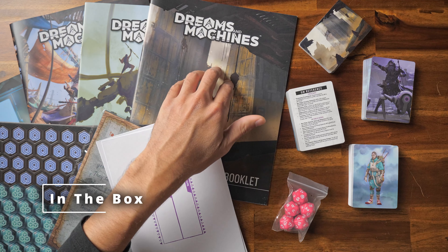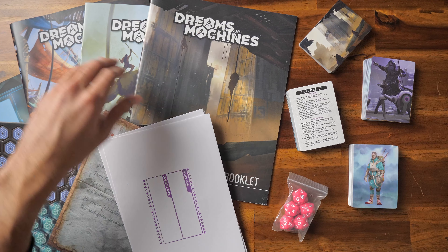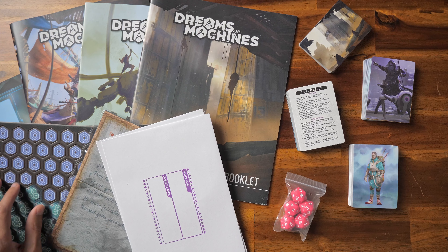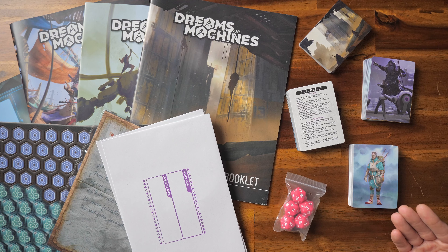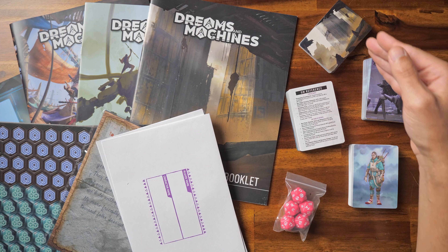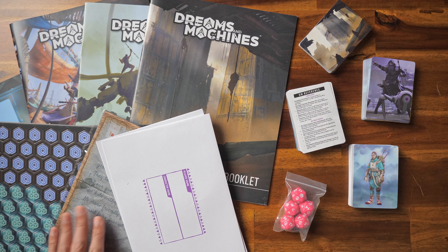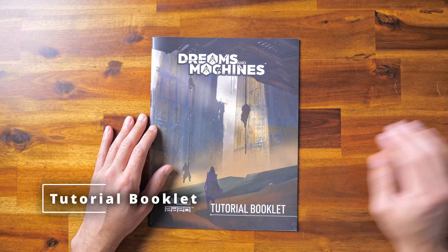So what comes in the box? We have the tutorial booklet, the adventure booklet, and the rules reference booklet. There's a pack of 5 pink 20-sided dice. We have 154 tokens for metacurrencies and NPC standees, 42 player character cards, 26 equipment cards, 52 NPC cards, 31 illustrated location cards, 7 reference cards, 13 knowledge fragment handouts, and 7 character envelopes. That's quite a bit that comes with the box.